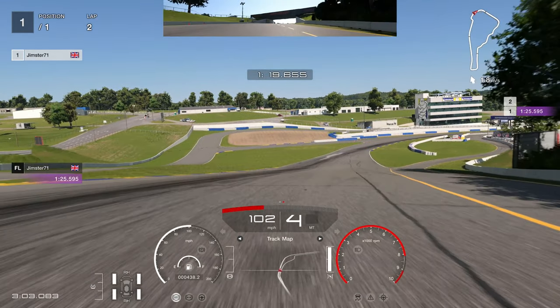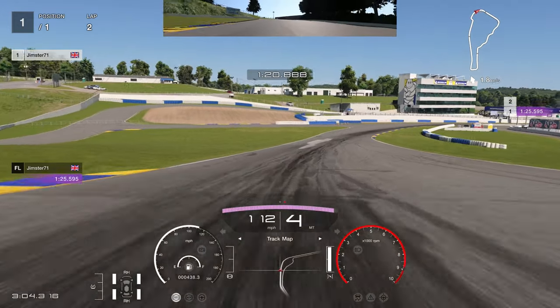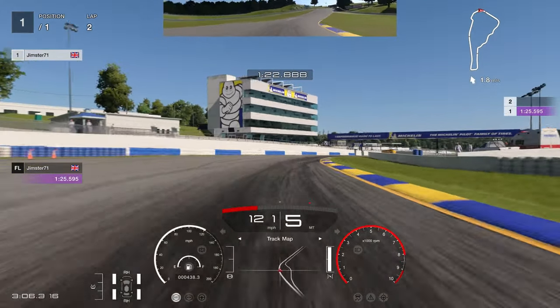As I go over the hill, I'm heading in a straight line down towards the kerb in front and then going to swing over to the right. There's a compression there that I'm aiming to hit — it helps rotate the car and allows you to take this corner at full speed without going wide.